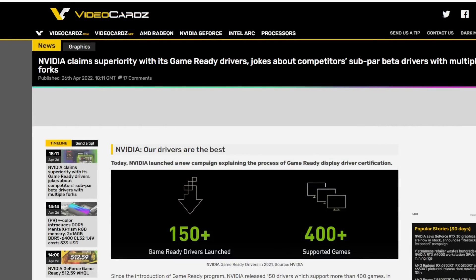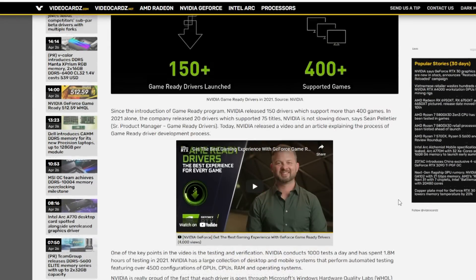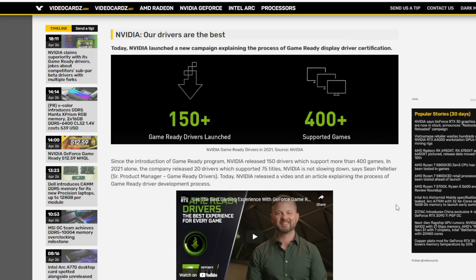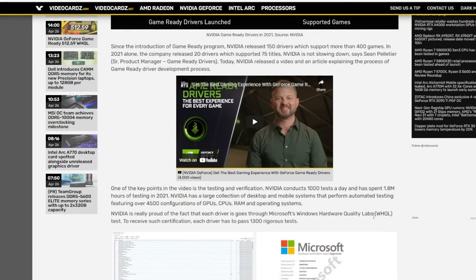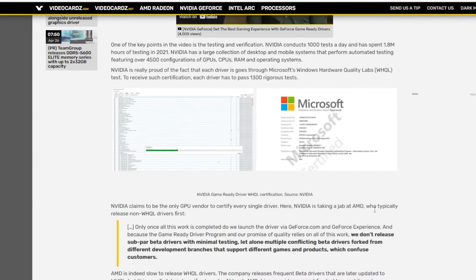Next up: Nvidia claims superiority with its Game Ready drivers and jokes about competitors' subpar beta drivers with multiple forks. They came out with a video showing how they test every single driver — every one is Windows-compliant through Microsoft's Windows Hardware Quality Labs, otherwise known as WHQL, and they go through another 1,300 tests at Microsoft. Honestly, I can't be too upset with Nvidia for saying the truth — it does take AMD forever to get WHQL drivers out, and I do not use any driver that's not WHQL on Windows because the beta drivers do have issues.